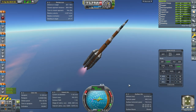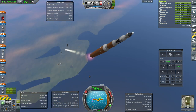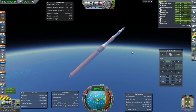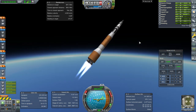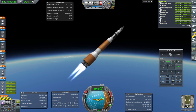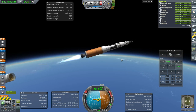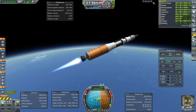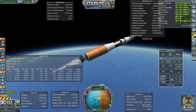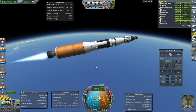Okay, booster sep. They're going all over the place, but at least not hitting each other — that means we can eventually recover them. Separation. We're a little bit high actually. We do need a lot of time though. Okay, next stage. This stage still won't be enough to get us to orbit — we'll actually need part of the next stage to do that. It's pretty tight. Preparing for staging, and staging.